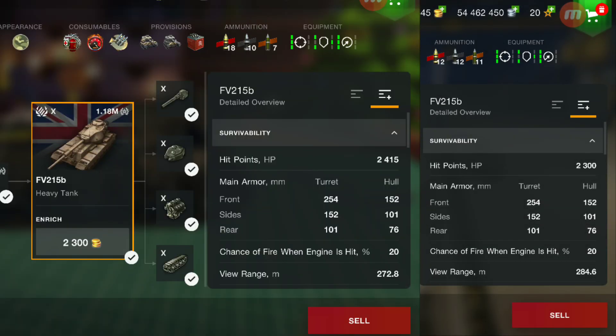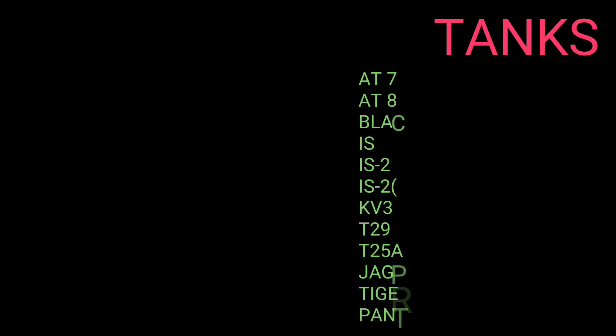I honestly think the Foch should have been nerfed — I reckon they should have kept the reload the same but reduced the damage. Moving on, the FV215b loses around 115 hit points, and that's fully kitted out with sandbags and extra armor.